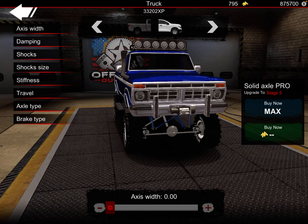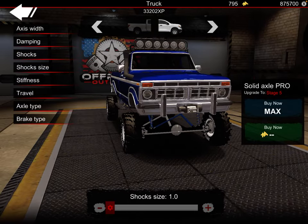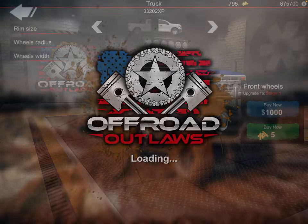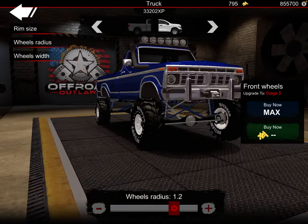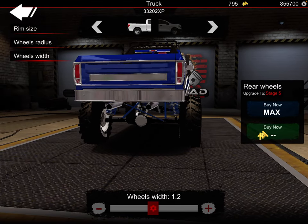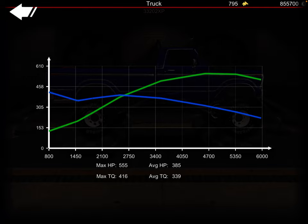Bring the front up a little — perfect right there. 0.5, 0.5, 0.5 shocks. I want to bring the front up a little — right there. Wheels and tires. Max horsepower 555, max torque 416 — not bad.